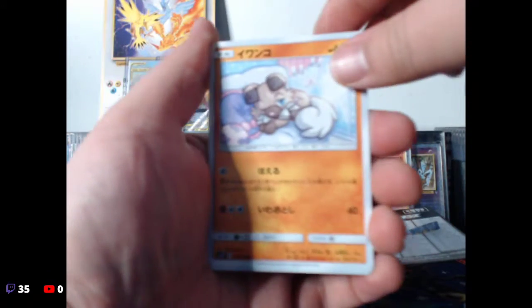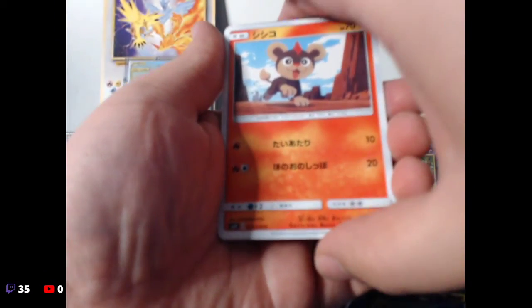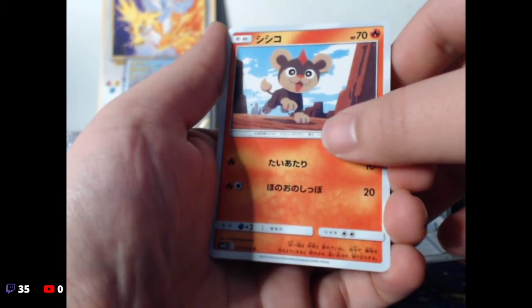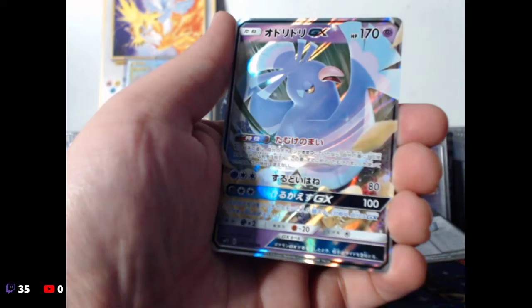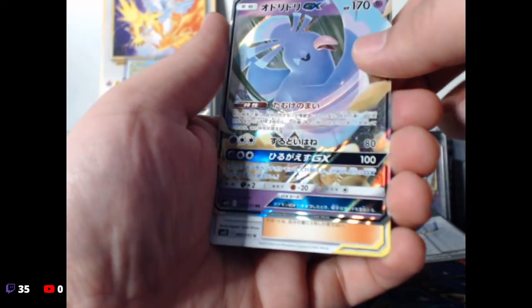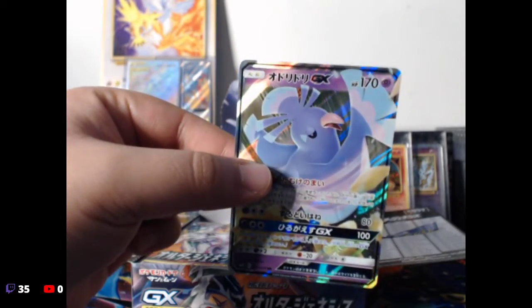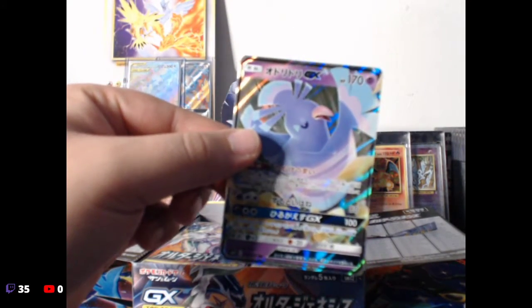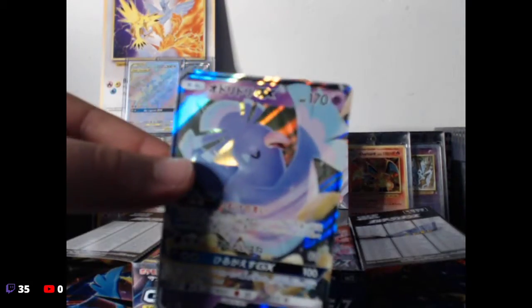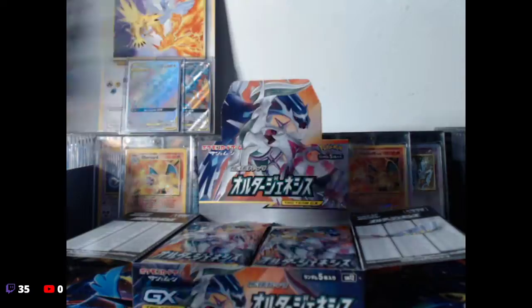All right, we have this little dog. Oh, we have something good in here — we have the little Litleo. We have the little Zubat and we have the worst one we could probably pull, the little Pikipek GX. That's kind of lame, but okay, we're okay. Let's keep it going.